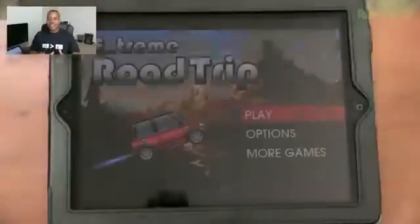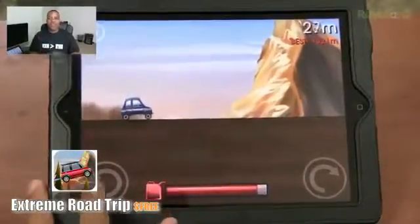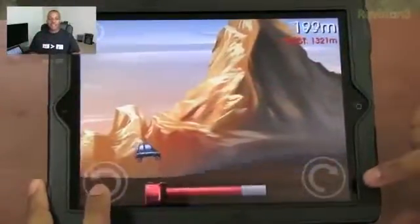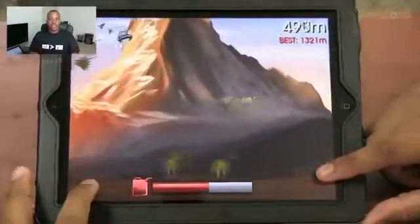The next thing I'm about to show you is a free game, so don't expect too much out of it, but it's called Extreme Road Trip. If you ever played Tiny Wings on your phone — which I recommend — you're basically trying to navigate the bird as far as you can before the sun rises. If you hit the hills just right, you gain a lot of hang time and you'll be able to go a lot further in the stage. This game is very similar to that.